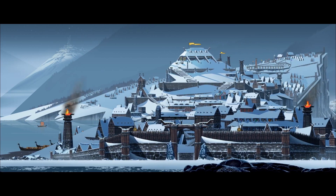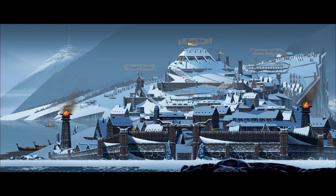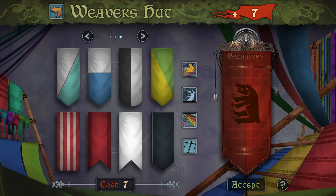Strand is your view to the world of factions, and a living city that will change over the course of time. First, head to the Weaver's Hut, where you'll craft and customize the Banner that represents your clan.